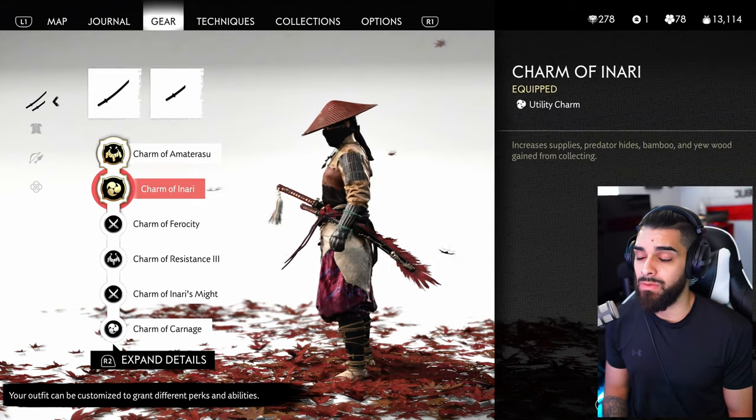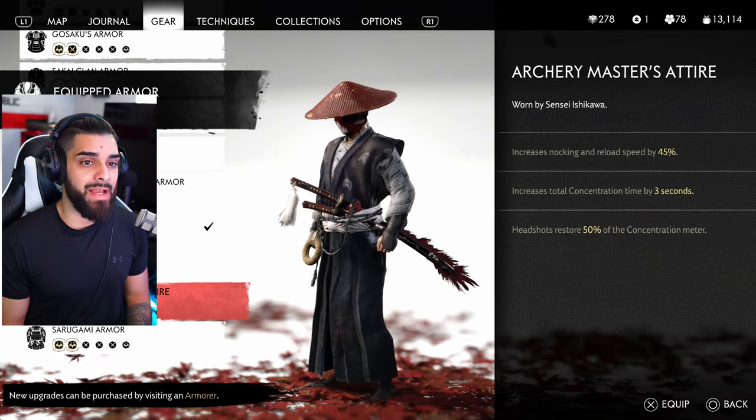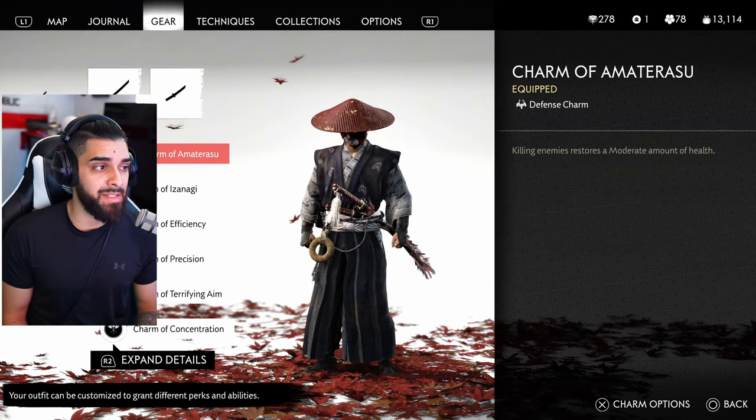The Archery Master's Attire is essentially the maxed-out version of Tedeori's Armor, so I use the exact same charms as I described for that set.